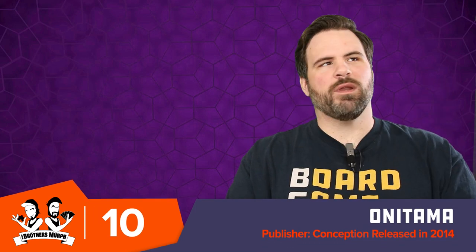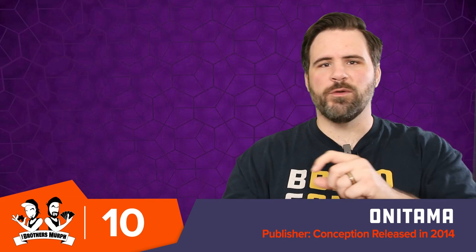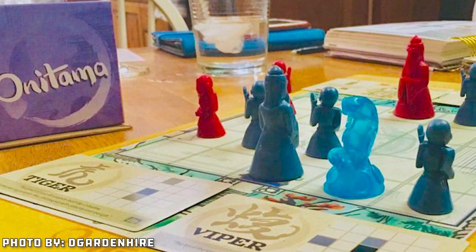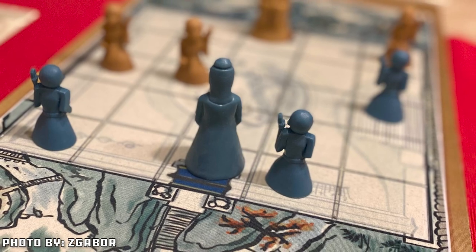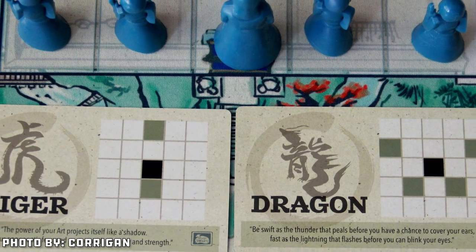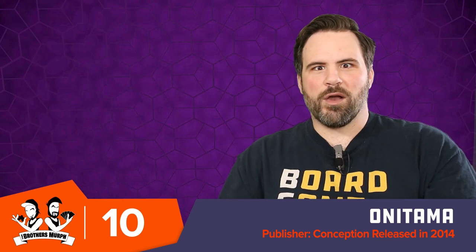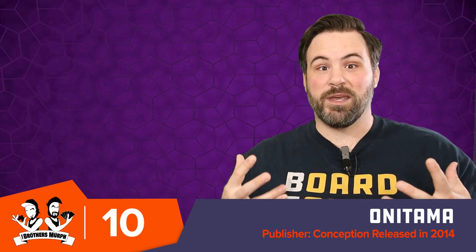So our number 10 is Onitama. This was one of the first abstract games I knew of as an abstract game. It's kind of very chess-like where you're moving pawns around, trying to capture your opponent's main pawn or move onto their starting space. But unlike chess where a rook always moves a certain way, all of your pieces move in different ways that flow throughout the game. You'll have two cards and choose one, which dictates the type of movement you can do, then trade with a communal card. The ways you move are always shifting, so you're constantly adapting to what cards you'll have. It's like chess next level where everything keeps changing — and it comes in a very strange little square rectangle cylinder box.